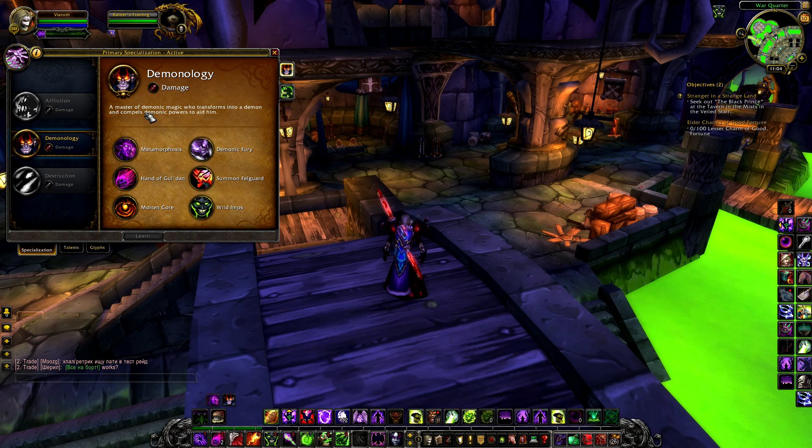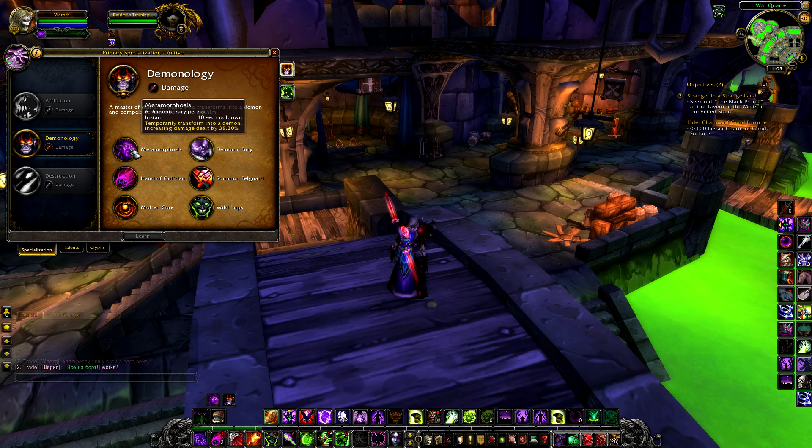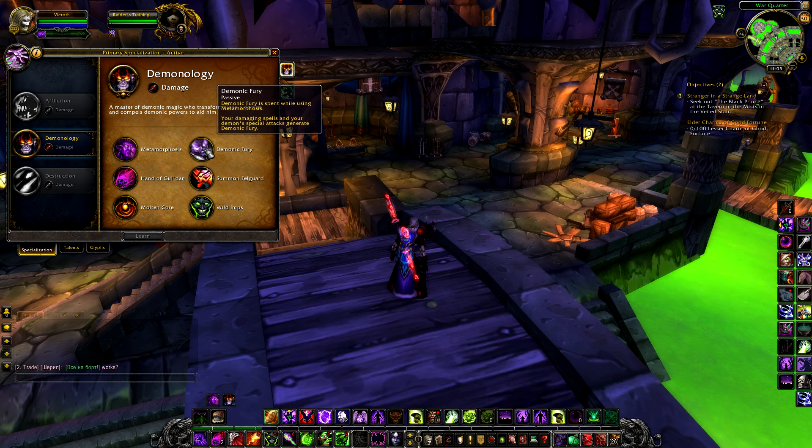Firstly, it's obvious to those familiar with Demonology: Metamorphosis, which is your demon form, in which time is spent using more powerful abilities enhanced by the form. A lot has changed as to how Metamorphosis works in Mists of Pandaria, and let's clarify what exactly with the next specialisation benefit: Demonic Fury.